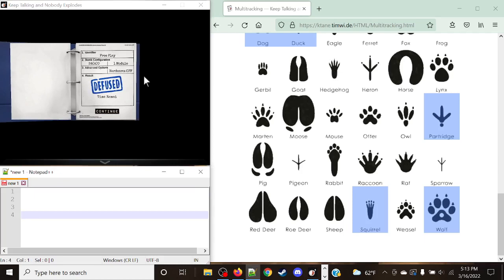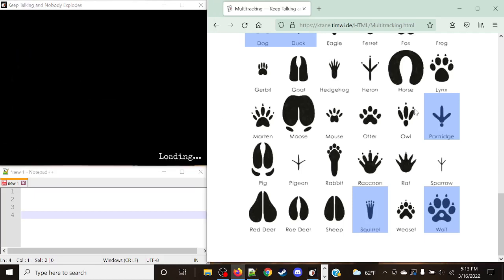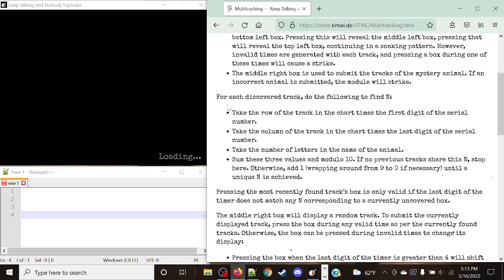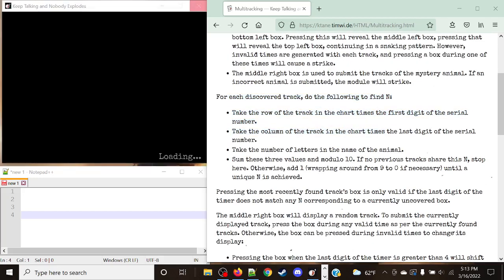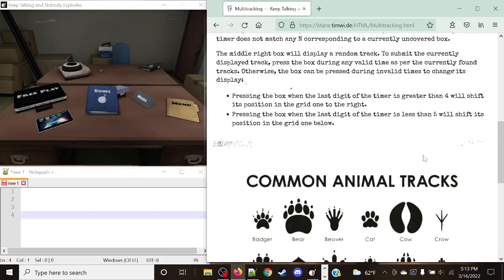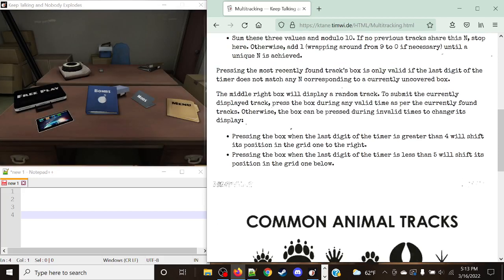So let's go over one more example. I do want to show off the actual work, but that's essentially what you're going to be doing throughout the entire module: take the row number, multiply it by the first digit of the serial number, take the column, multiply it by the last digit, add the number of letters in the animal name, add all those together, and modulo by 10. We get invalid times which will be used later on to determine the correct position and how we're going to submit this module.